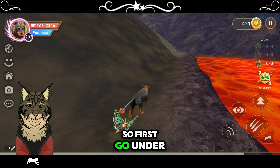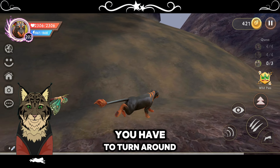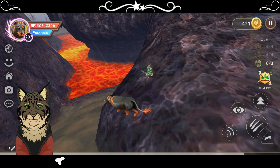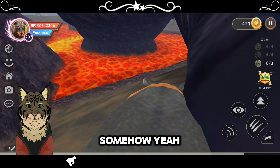Follow whatever I do. So first go under that bridge or whatever you call it. You have to turn around, like round it. And then just walk right here. You don't need to run, you can just walk. And the next thing you need to do, carefully you need to slide down somehow.